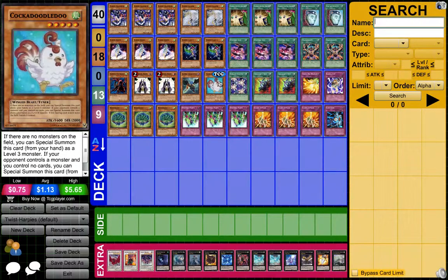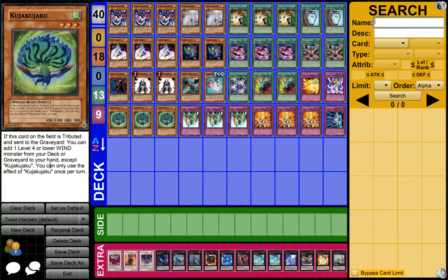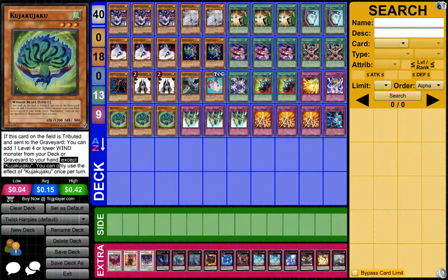For my tech cards, there's 1 Cockadoodledoo. It's a really nice tech card. And 3 Kujakujaku — I don't know how you pronounce it. What this does is when it's Tributed, you get to add one Level 4 or lower Wind Monster from your Deck or Graveyard to your hand. So it fetches any Harpy you want, and you can only use it once per turn. So exactly how do you tribute it?